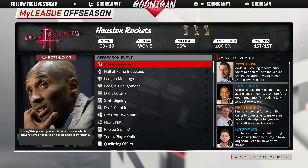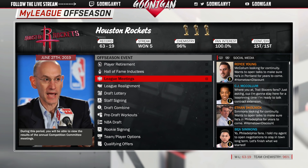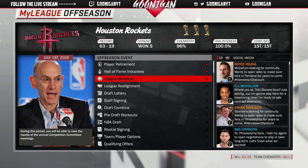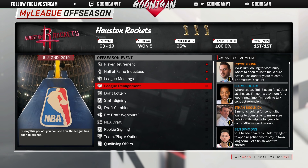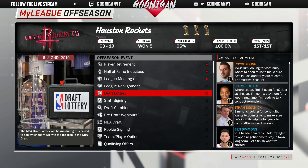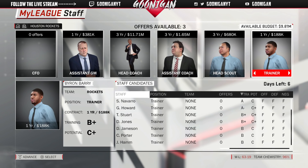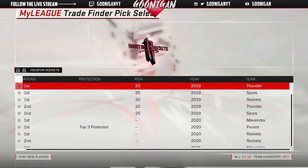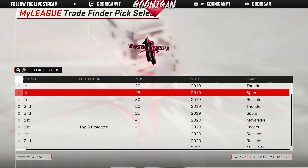LeBron's stated wish at this point in his career is to be more of an off-ball player — he doesn't want to handle all the responsibility all the time, he wants help. That's happening for him here. We're going to trade Clint Capella now that we've won. I want to see if trading him improves us. We could try to just keep winning with minimum players, but let's see what we can get for Clint. We also have a ridiculous amount of first rounders for this draft.